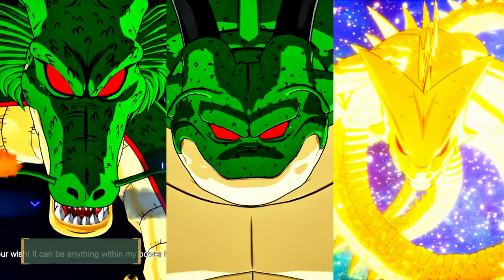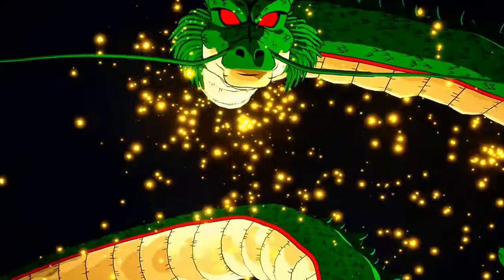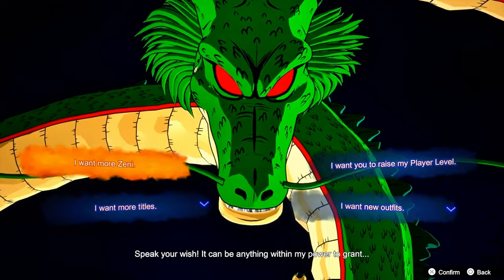Types of Dragon Balls. In Dragon Ball Sparking Zero, there are three types of Dragon Balls: Earth Dragon Balls, Namekian Dragon Balls, and Super Dragon Balls. Collect all seven, and you'll be granted a wish. You can use these wishes to increase your Zenie, unlock costumes, titles, and much more.